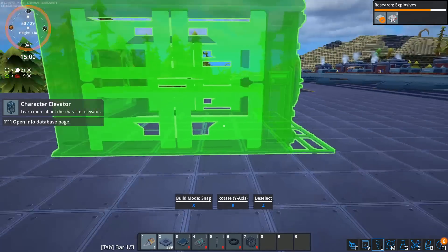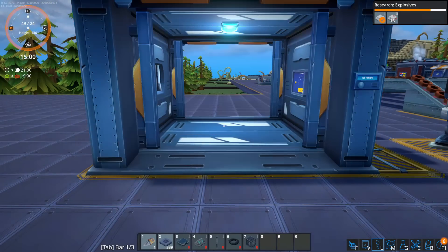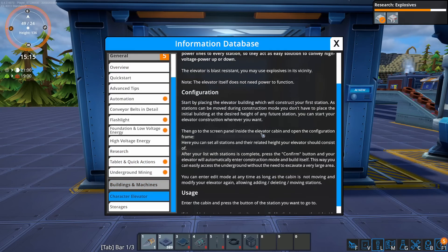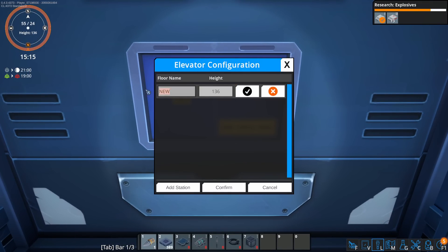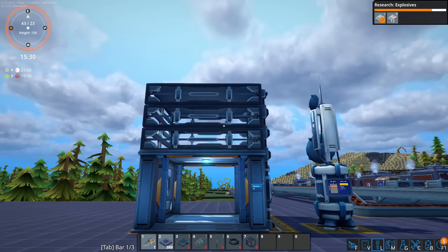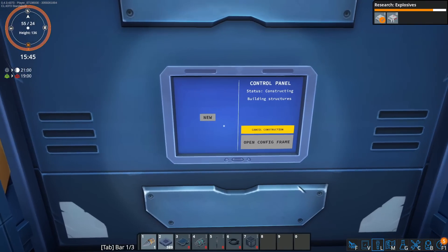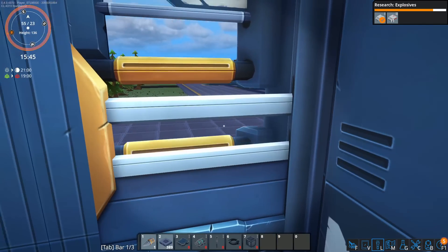What we're going to do is make an elevator — it's a completely new building. When you go in, it only has one location called 'new'. We'll change it and set our home at height 136. Then we'll add a new station at about 10 levels higher up, and when we click confirm it will automatically start building up and down. There's something magical about it — it doesn't require power. Once up, we can now go to the new location called 'view'. You can only have four characters for each name, so you have to be inventive.